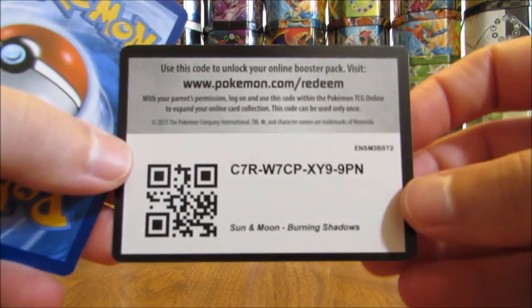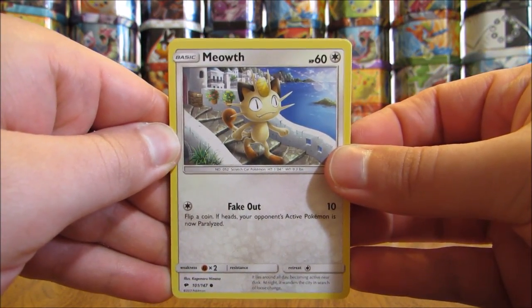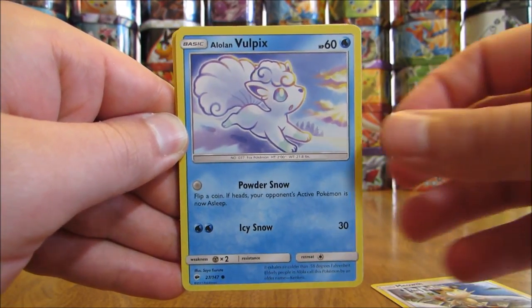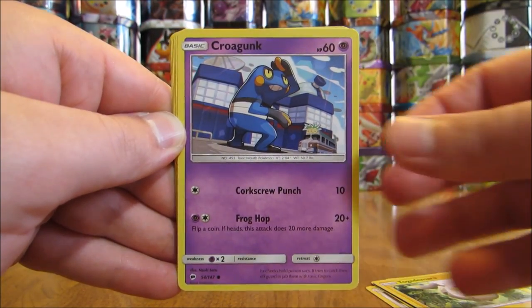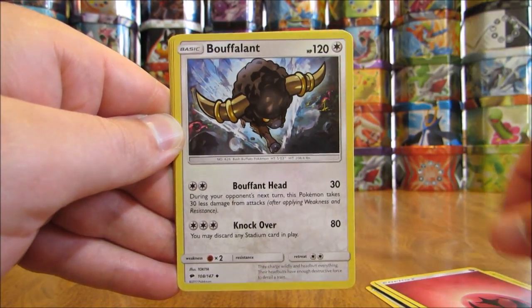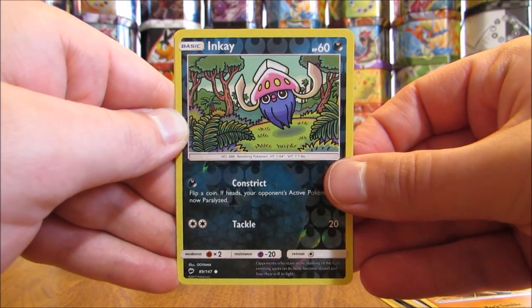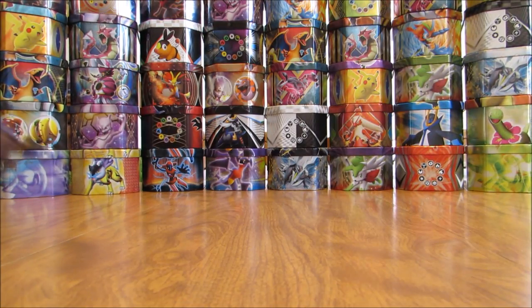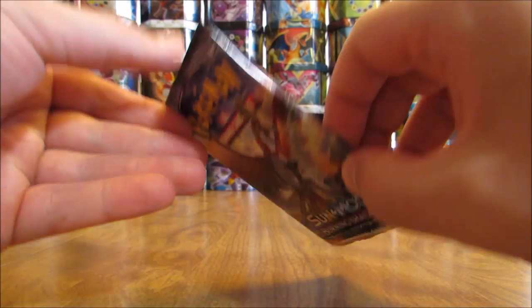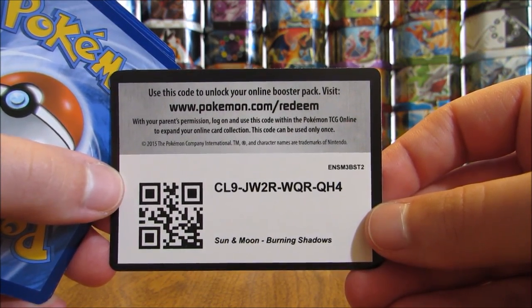First pack has Tapu Fini on it. The card trick is 4 and then 2 to move the Rare and Reverse Holo to the back of the pack. The first pack starts with Meowth, Alolan Vulpix, Wimpod, Togedemaru, Croagunk, Fairy Type Energy, Bouffalant, Electric, Rhydon. Inkay is the Reverse Holo — that is a Common. And the Rare is a Bewear.